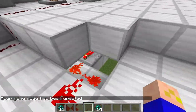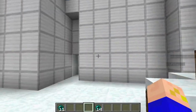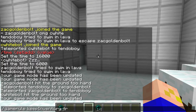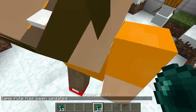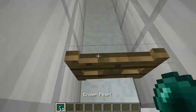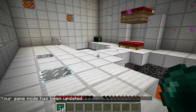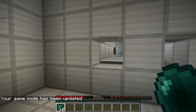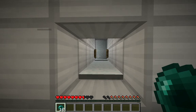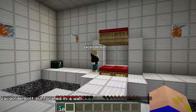Can you turn on keep inventory so we don't lose our enderpearls? Here are the enderpearls. You can check out my channel. The lever in the cave somehow broke — we'll just leave it. Good job. Off to a great start.